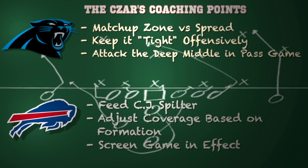For the Buffalo Bills, you want to feed CJ Spiller. You have to take those chances with the negative plays when you have a dynamic player like Spiller in the backfield, because those negative two-yard runs or drop passes will be followed by an 80-yard touchdown. You gamble on talent, and that's why you have to feed Spiller. On defense, adjust your coverage based off the formation — the Panthers are often predictable by alignment, so you can effectively get in the right position. And the screen game has to be in effect on offense. With an overaggressive defensive front like Carolina's, use Fred Jackson and CJ Spiller in the screen game to slow that rush down.